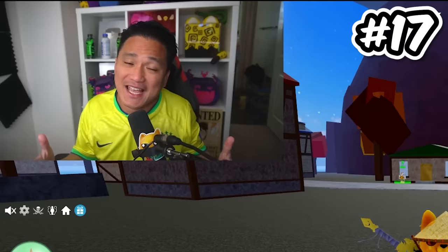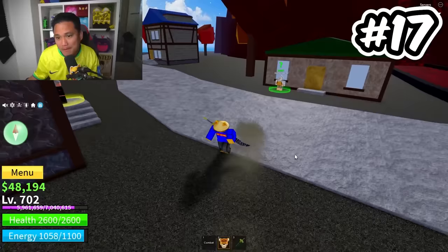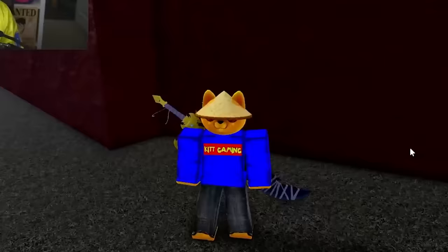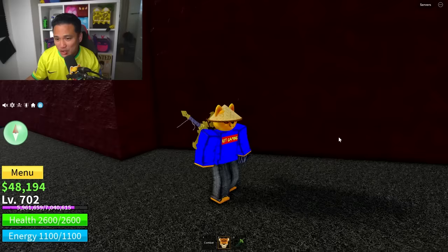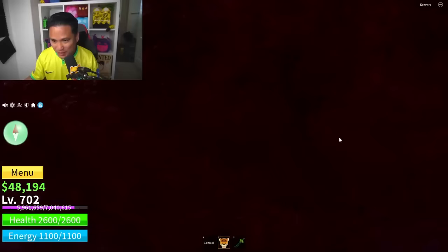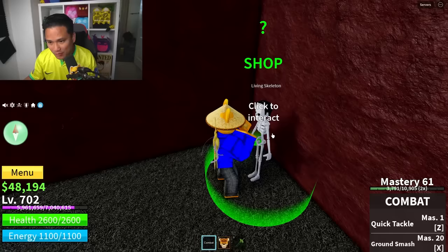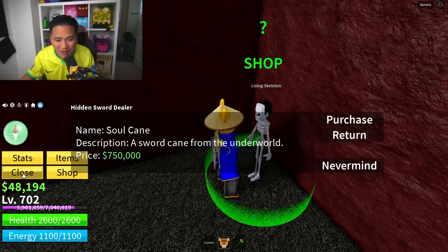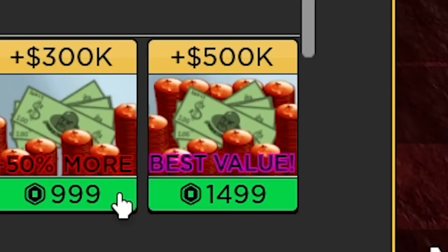Number 17: I think everybody forgot about this spot because nobody really wants this weapon. But if you go here, there is a hidden door you might not have seen. There's a door right here that you don't even need to break — you just have to go through it. Inside you will find the living skeleton. We got the soul cane for 750 belly, and I only have 48 belly. It's 500k — I can't even buy it.